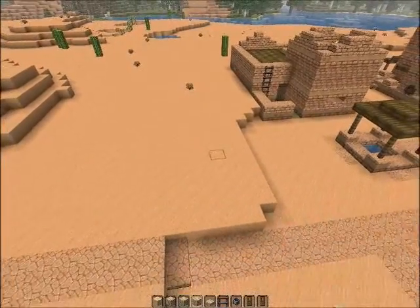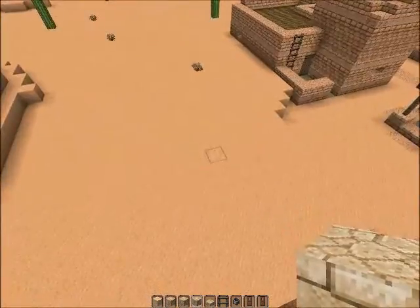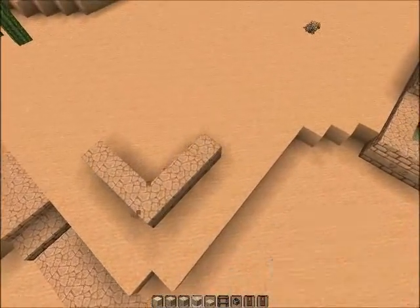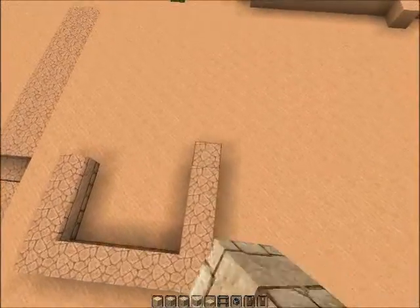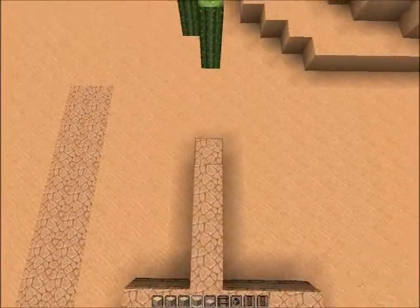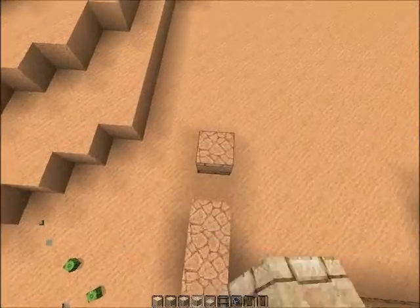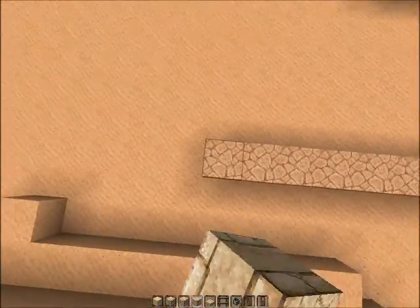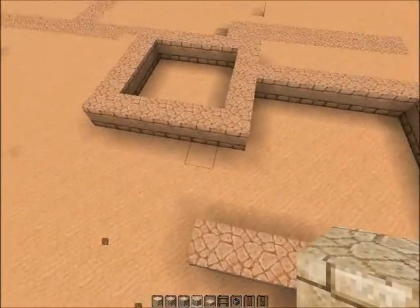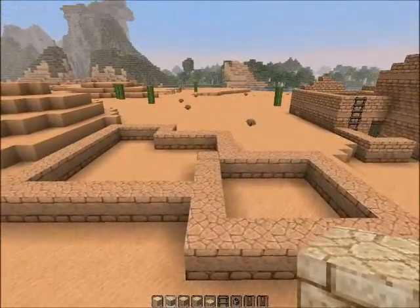Where is the house going to be? We will do like this — we can start off by doing a square, another square, another square. Die, cactus! Maybe that's good. Let's build up the walls.